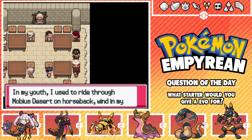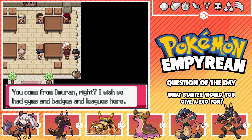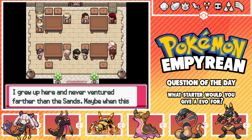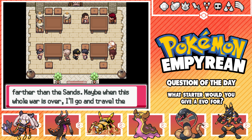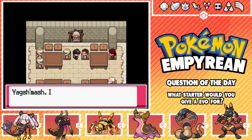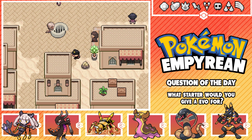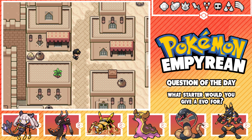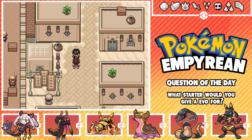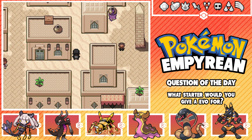An NPC says: 'In my youth I used to ride through Mubius Desert on horseback, wind in my hair, pretty girl by my side. Those were the days.' Another says: 'You come from Omorun, right? I wish we had gyms and badges and leagues here. Instead our Pokemon are mainly used for work and war.' And about a temple curse: 'The guy we sent hasn't returned from the desert yet - it's a curse of that temple.' That sounds like the place I want to go to!